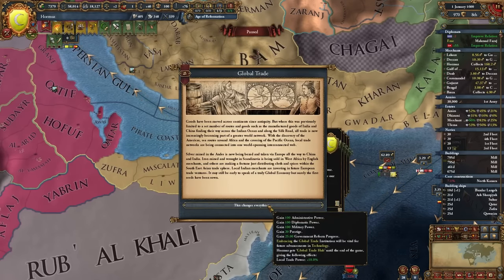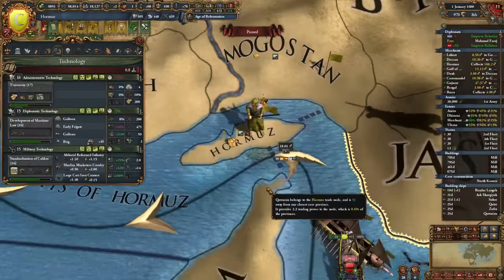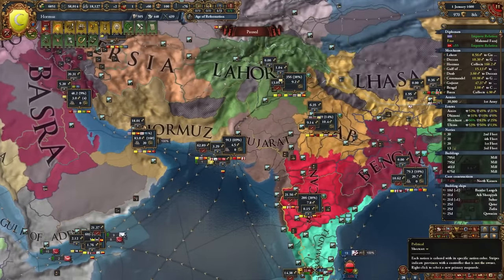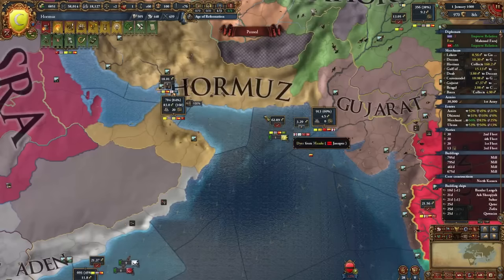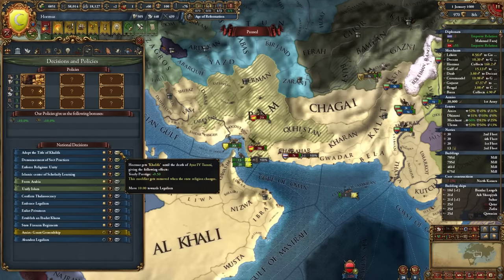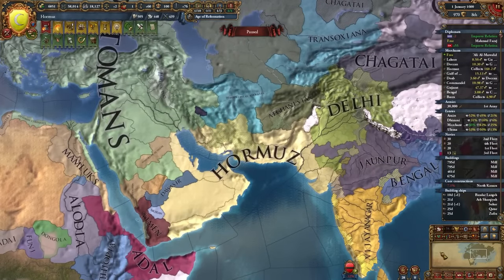And global trade has spawned! Where did it spawn? In our capital of Ormaz. At one point I got my trade node up to 110 ducats. The issue is the Juanpur-Vijayanagar war affected things, but I was pushing like 90 ducats out of the Gujarat trade node by itself, and of course more money coming out of Coromandel. Just happy I actually spawned global trade in this province. And that's going to conclude it for today's video.